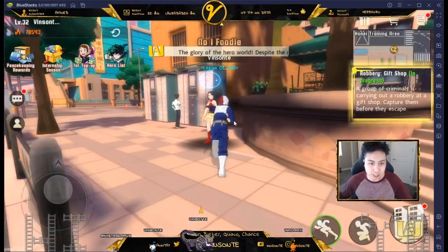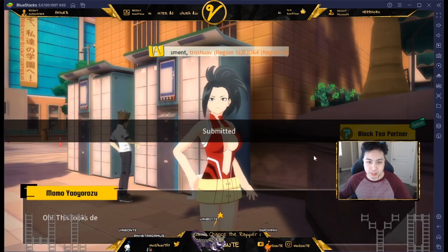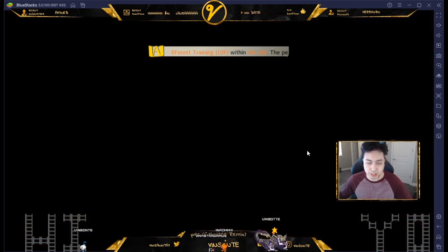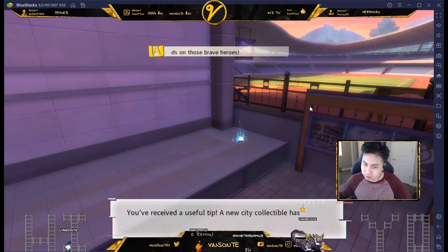Alright, we're back at Momo's, so let's turn in the item and submit it. You can talk or skip this. The next item is near the field.